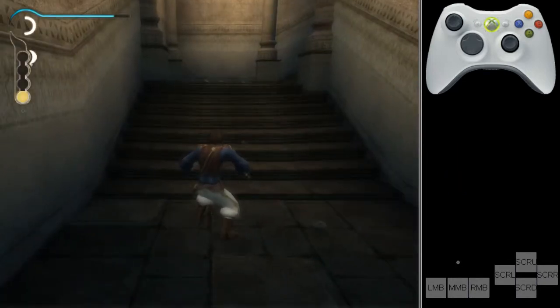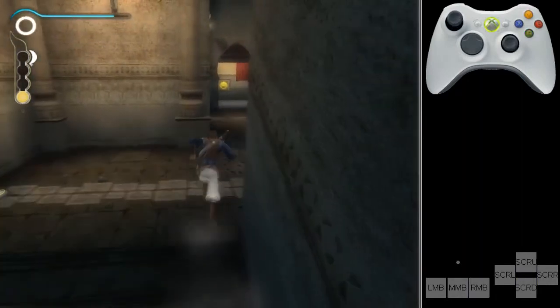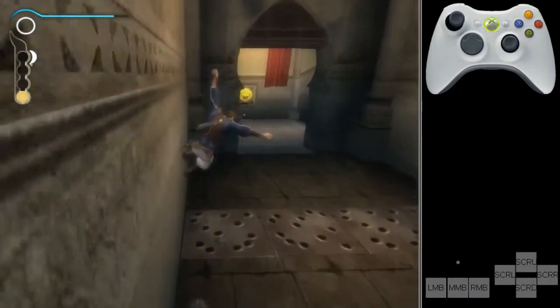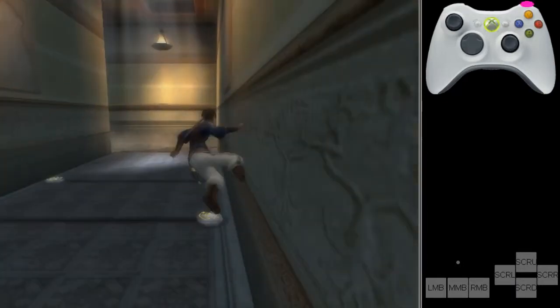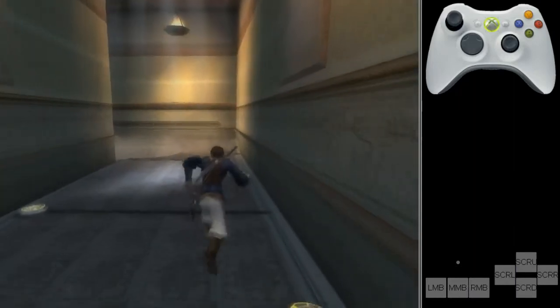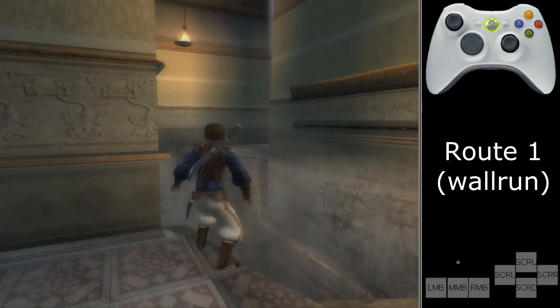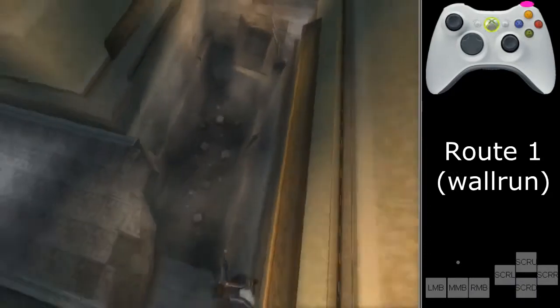After you successfully did the zip, you end up here. You roll up or wall run up the stairs — that's just movement I won't explain further as it's self-explanatory. Also, because of the zip the traps are loaded collision-wise but not visually, so be sure to not wall run here but simply walk around them.